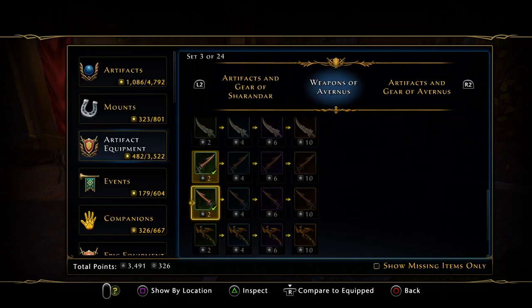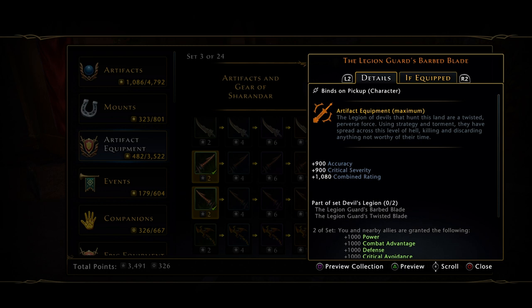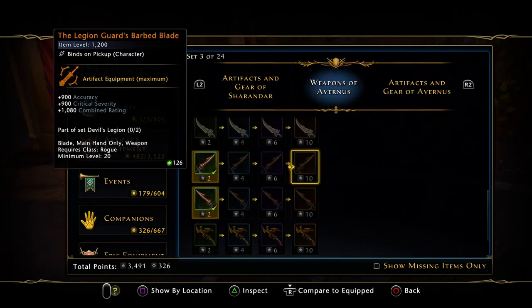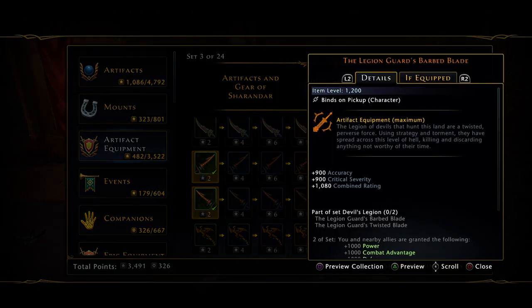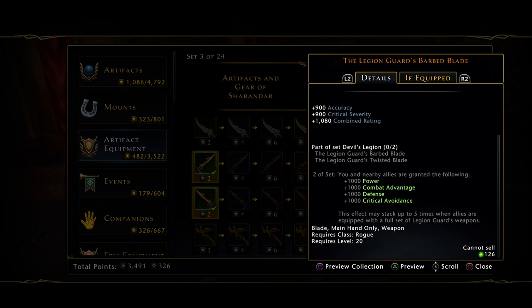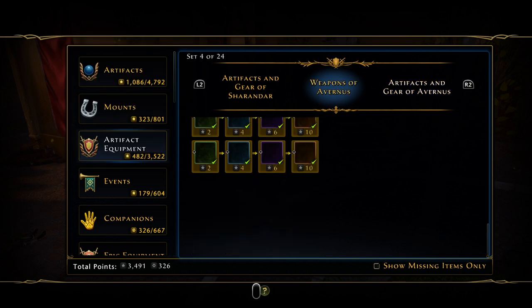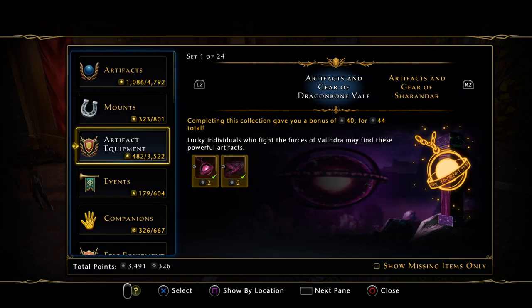If you can find the Legion Guard weapons — these drop from treasure maps in the chests while running around Avernus doing your daily quests. When you find the treasure there's a chance of dropping a Legion Guard weapon. You and nearby allies are granted: 1000 power, 1000 combat advantage, 1000 defense, 1000 crit avoidance. A lot of people use these if they haven't got Lionheart or Mastercraft. They will help you get through content.